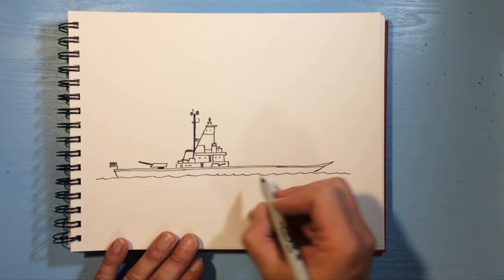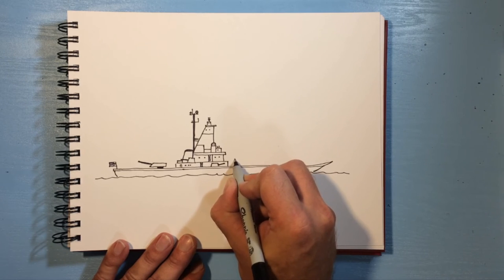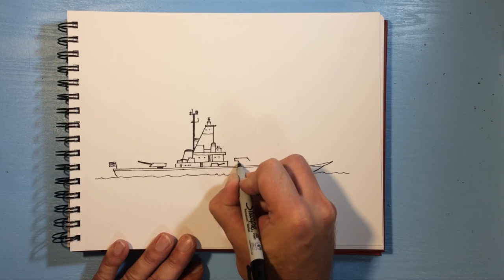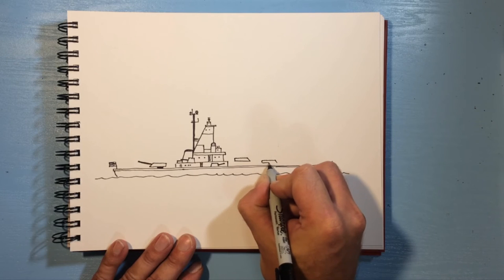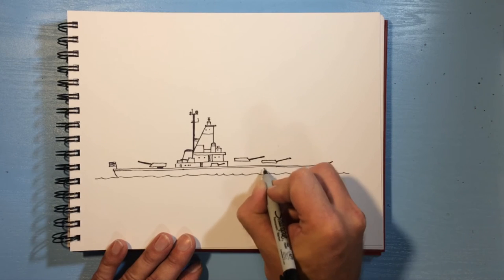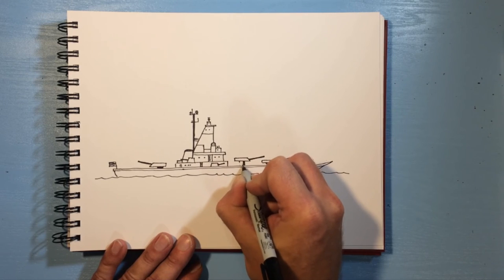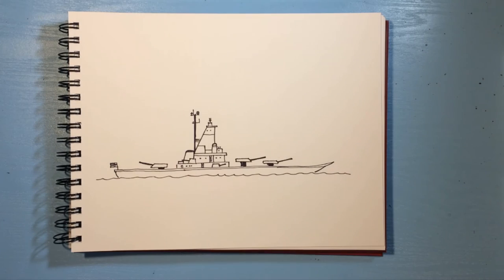Now come over here and we're going to draw another gun turret — making this one a little bit higher so it can shoot over the one in front. I'll put one here and then another one here so the barrel goes over the other one. Come down here and fill this in. I may have made that one too tall as well but that's okay — that's sort of a generic looking battleship.